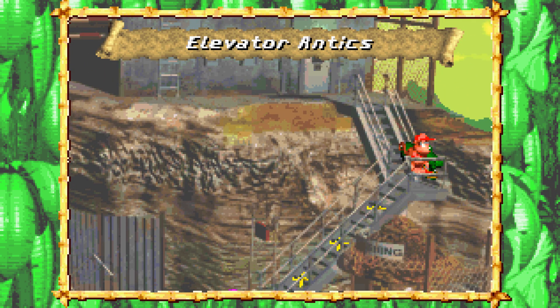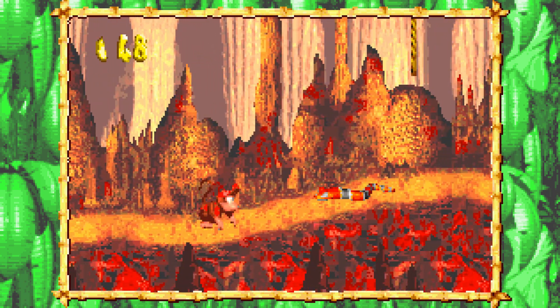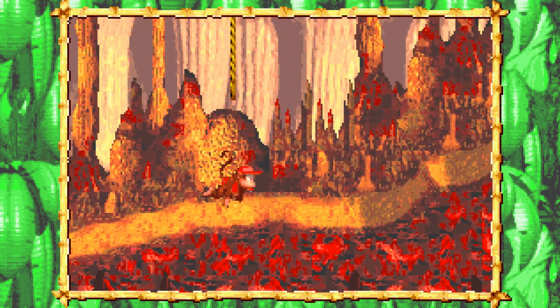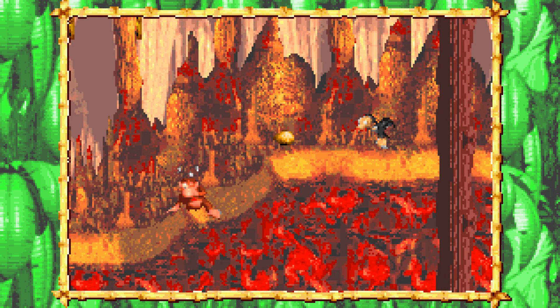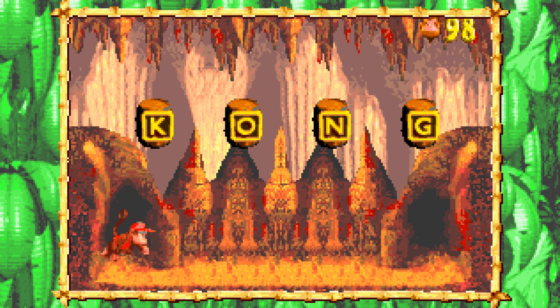Moving on up in the world — referencing The Jeffersons. Next is Elevator Antics, which I kind of hate. The bonus room was already missed, so I have to commit suicide — 'commit sudoku' — and hand it back in. Right up at the top over here there's a little cave — our first bonus room of the stage.